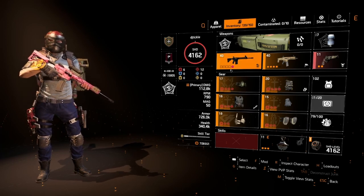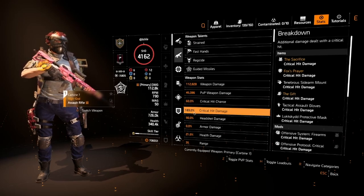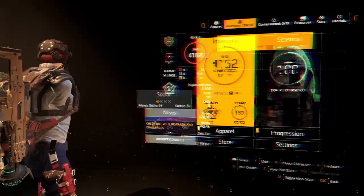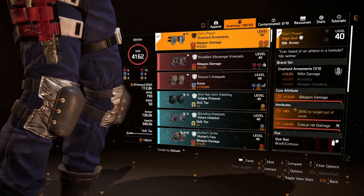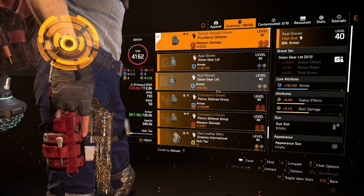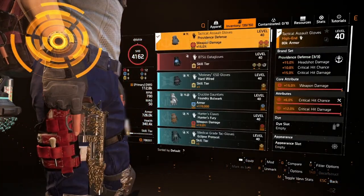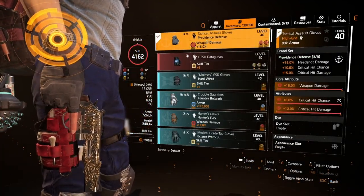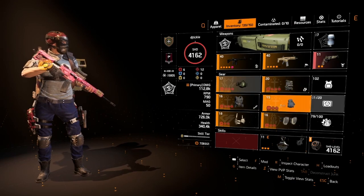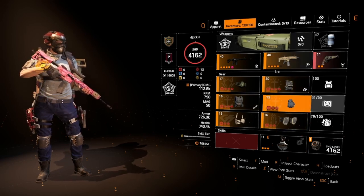There are going to be other builds you can run with this - yellow builds where you can use actual pulse - but for my example I'm all about the reds. This is the build: you can see the stats are pretty decent. We've got 60% crit chance, 183% crit damage, headshot damage at 90%, 21% health damage, and a lovely out-of-cover damage at 8% that's not listed in the stats. You can run Contractor's Gloves or Providence Defense depending on whether you're getting group buffs.